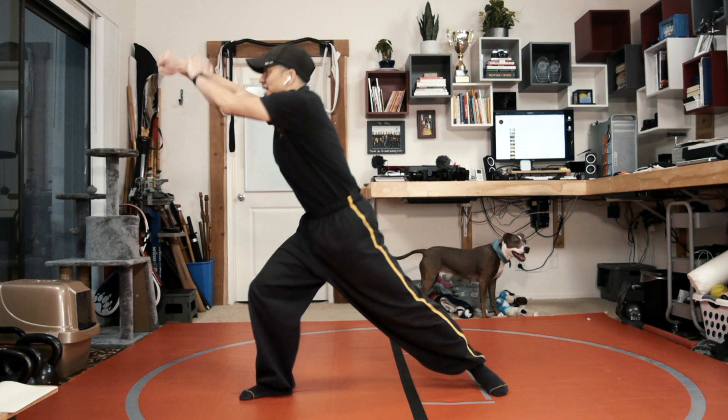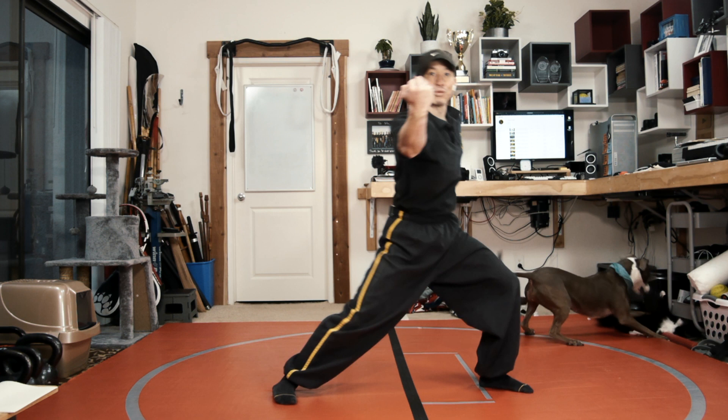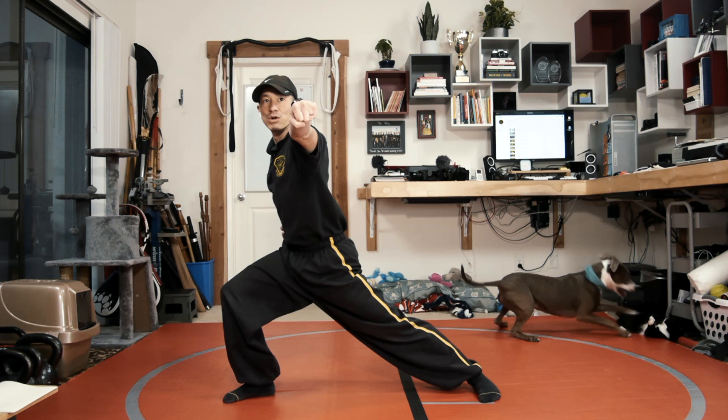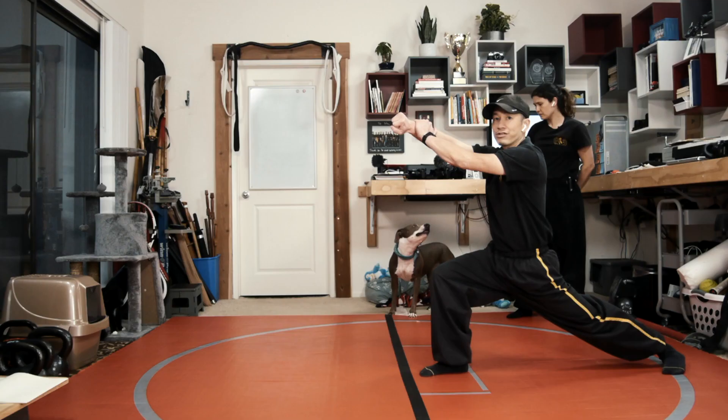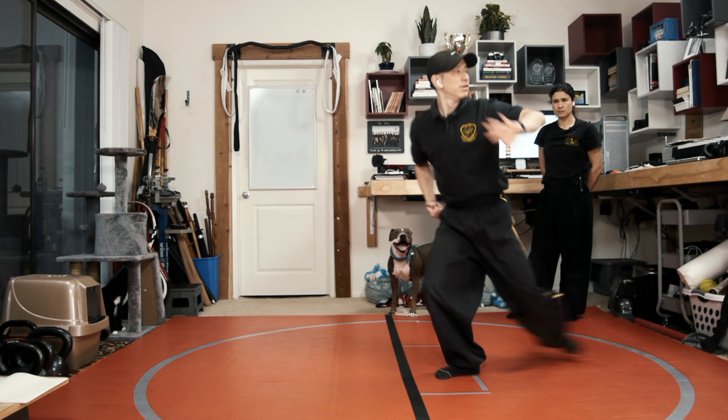The next move is just pulling my right fist to the waist as I do a left punch. Once I'm here, just shift over. So I'm gonna go from this right hing choy, side strike, and left punch. So I'm just gonna go one, two, three, four, five, and six.